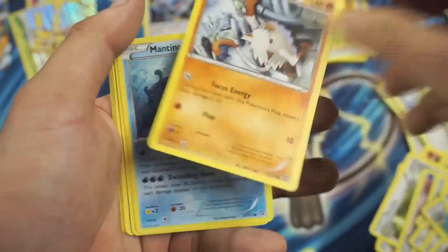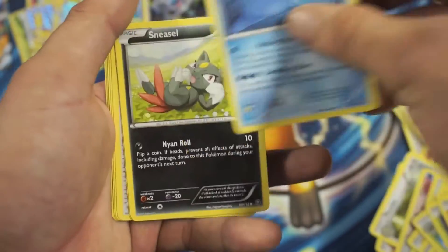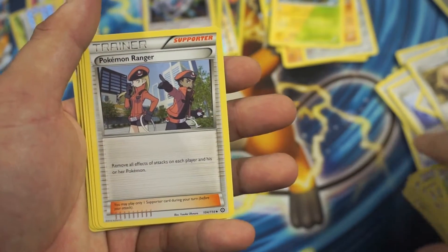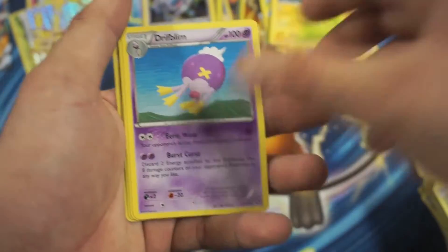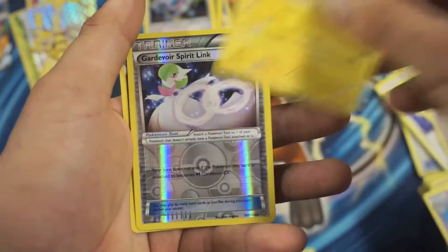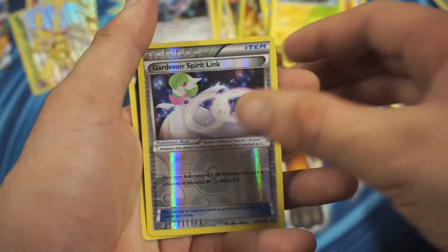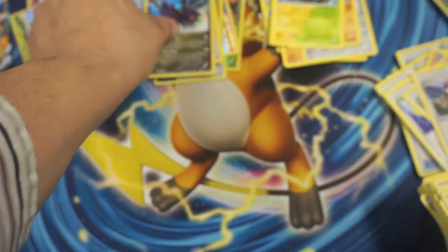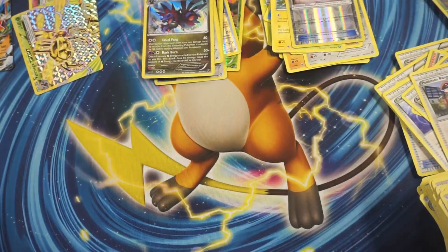So we got Yanma, Mankey, Mantis, Sneasel, Hoppip, Pokemon Ranger, Drifloon, Fluffy, Spearlink, Reverse Holographic Calumet, and a Hydreigon Holographic Rare.